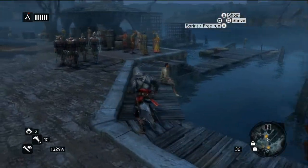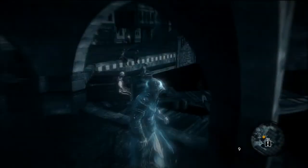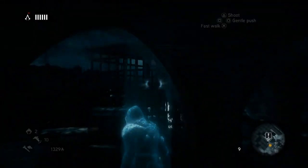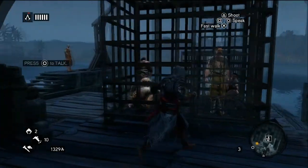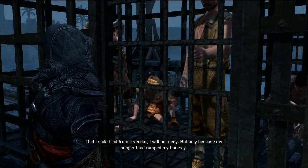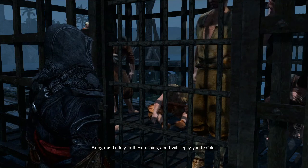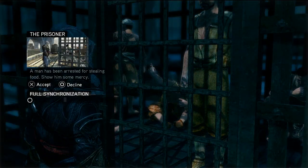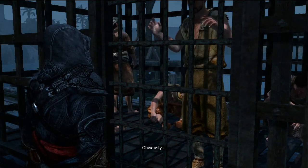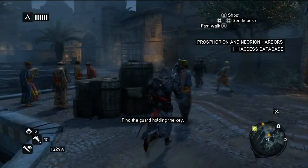Our guy's on the next dock. There he is. Are you a compassionate man, Nathaniel? Can you help me? That I stole fruit from a vendor, I will not deny, but only because my hunger has trumped my honesty. Bring me the key to these chains and I will repay you tenfold. A man has been arrested for stealing food - show some mercy. Pickpocket the guard to receive the key. Wait right here. Obviously. Find the guard holding the key. Alright, we can do that.